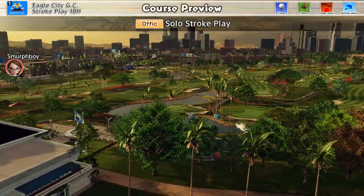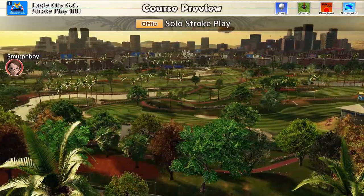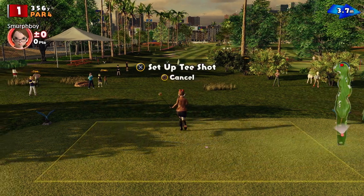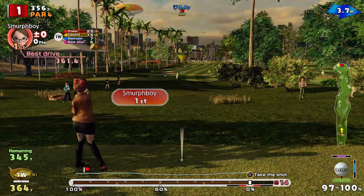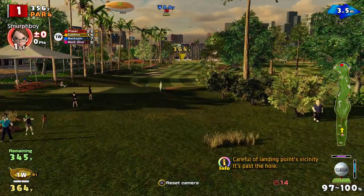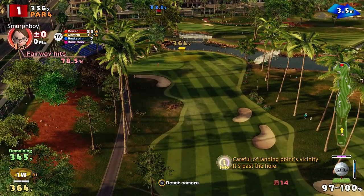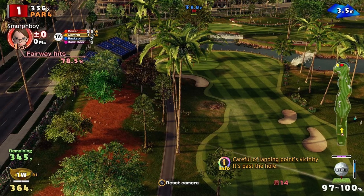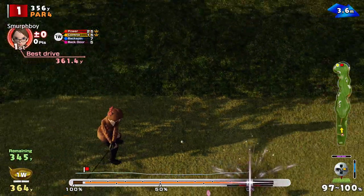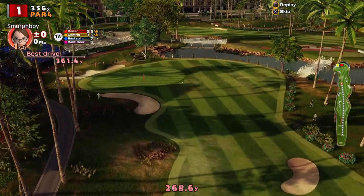Welcome back everybody, it's more Everybody's Golf on PlayStation 4. I'm going to play Eagle City today, the full 18 holes, long tees and tealy cups, mostly because I haven't played this tee and cup combination. The length shouldn't really be the issue here — the issue is going to be the tealy cups. It's going to be all about finding those positions to get in and attack the green, because you've got to get close to make the tealy cups really work for you.